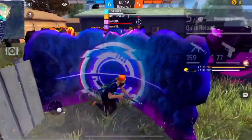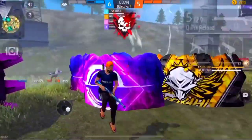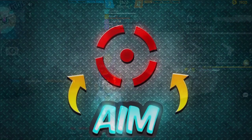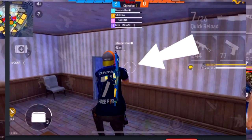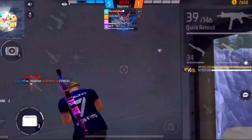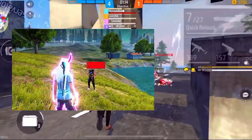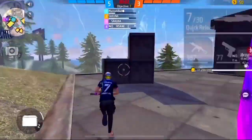So the first trick guys — I am going to tell you how much you have to drag: down drag, or right drag. Second trick: the aim is quite important. You can see the crosshair, which is our gun and enemy body. I will tell you after fighting time — crosshair, where do you want to keep your enemy, left or right, and which drag gives you red number damage.